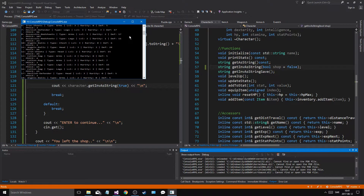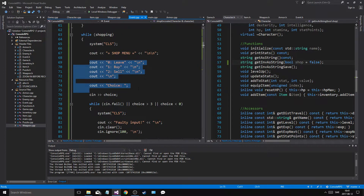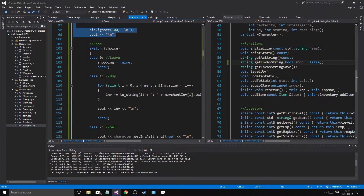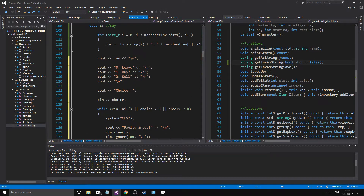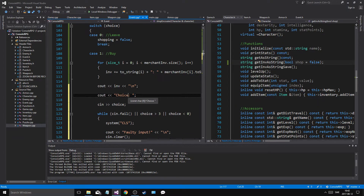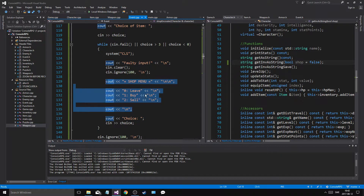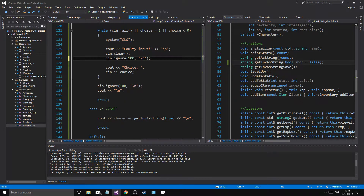Buy. Now we have to do this again — right here. Choice, and then the sin fail and everything, and then the ignore. So in buy, it's going to print out the inventory, and then we're going to have to make a choice — we're gonna have to say which buy item inventory choice, choice of item.